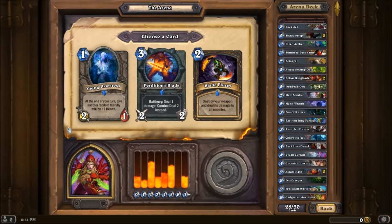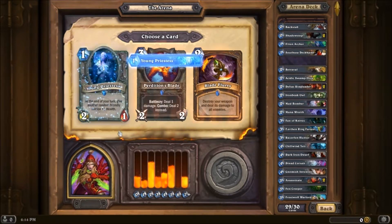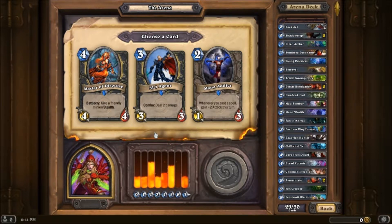Okay, so we finally get a weapon. Young Priestess is pretty good — it's a really good 1-mana cost. But this is also a pretty handy weapon, just for the combo. Yeah, I actually prefer the Young Priestess here — I'd rather have the 1 health. So, last choice is Master of Disguise — give a friendly minion Stealth — or the SI:7 Agent, deal 2 damage with Combo, or the Mana Addict. I think I'm gonna take the SI:7 Agent.